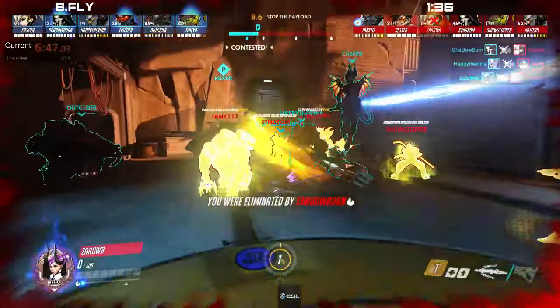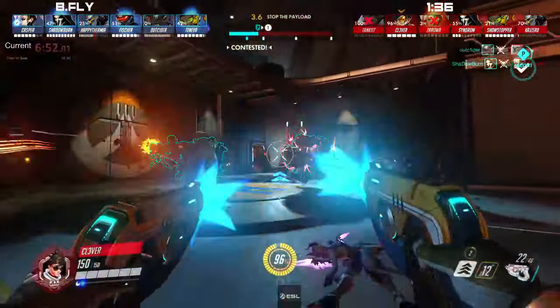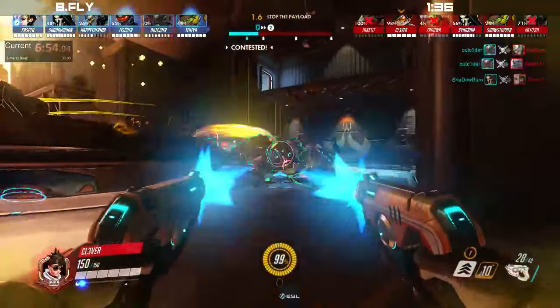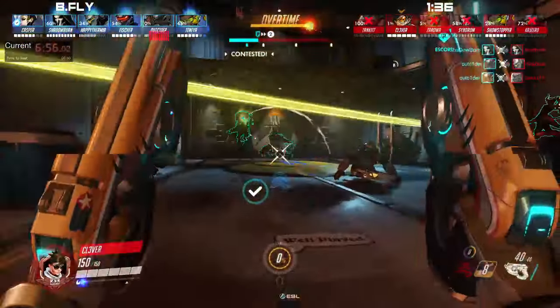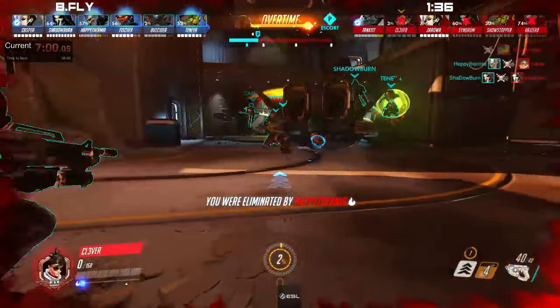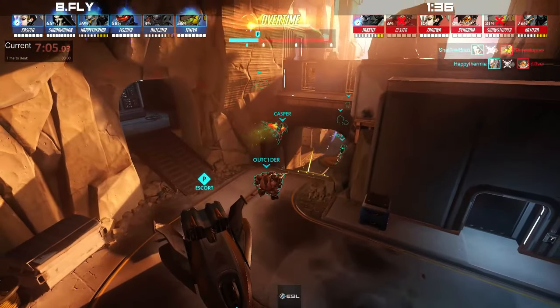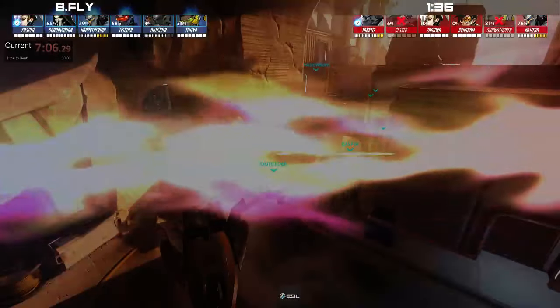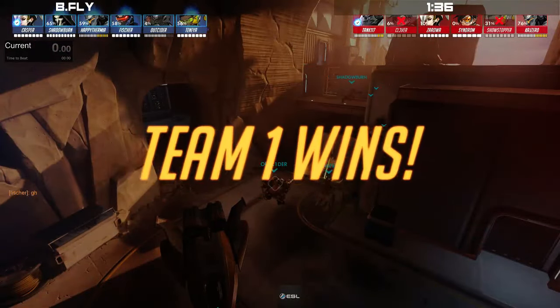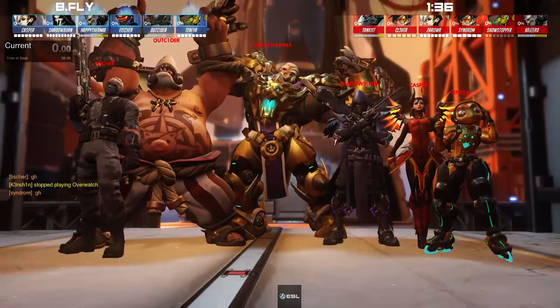It's a five-man resurrection. Switching to Clever on Tracer — he's the one who needs to stay alive the longest. Doing a lot of damage, but Outsider gets a double kill. Shadowburn lands a great Pulse Bomb, trying to do something, but Clever doesn't have Rewind available and gets cleaned up. Zara was respawning in the point but with all the attacking members cleaned up, 136 gets stuffed on the second point. We're not even going to need the stopwatch — bfly coming out incredibly strong in the round of 16.